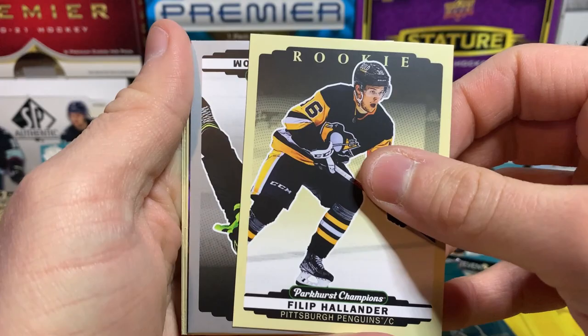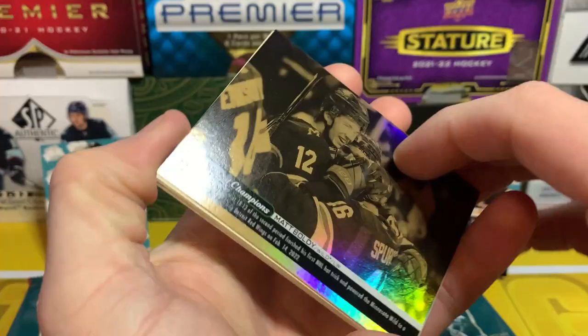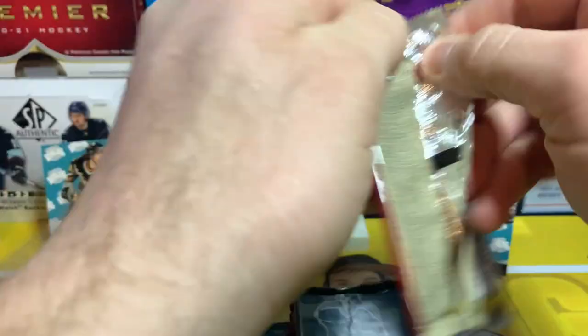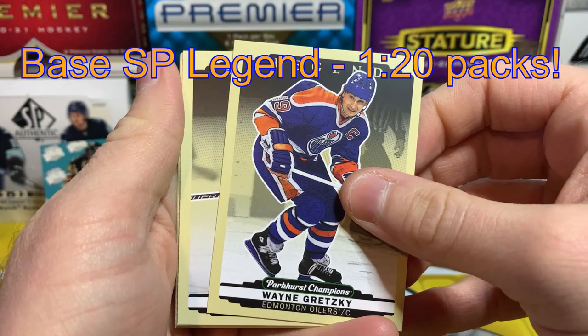Hey, there's Philip Hollander — nice little Penguins rookie to grab there. We've got Frederick Carlstrom on the silver rookie, and we've got a gold Wire Image of Matt Boldy — Wire Image, Matt Boldy, 12th overall, that's pretty sweet. Trey Fix-Wolansky, Leon Draisaitl... and Wayne Gretzky on the legend! Oh man, if only that was autographed, that'd be sick.